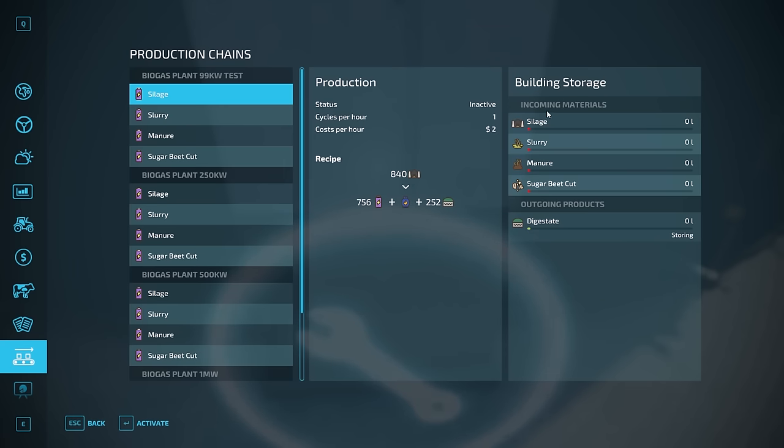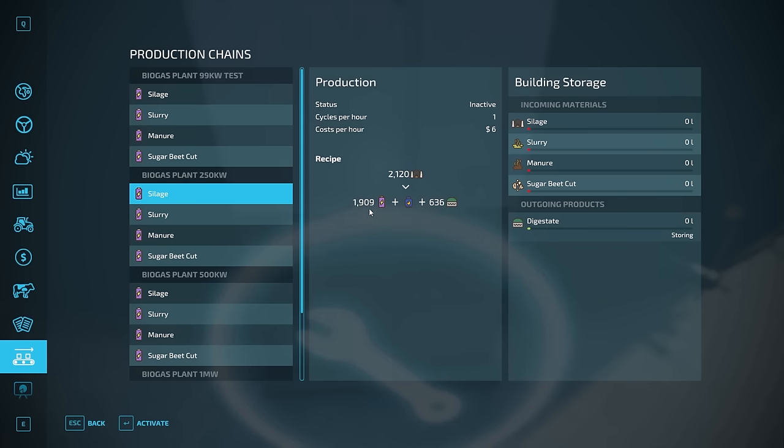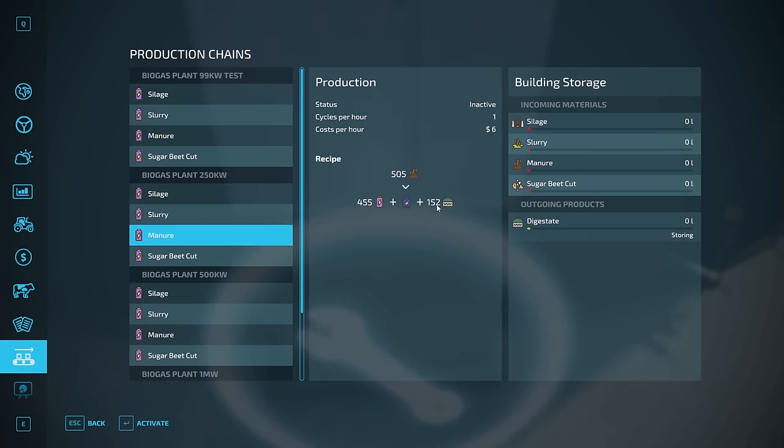Over on the right side — building storage — this tells you how many liters of silage, slurry, manure, and cut sugar beet you have stored inside your facility. The output mode is set to storing, which we'll talk about shortly. Now let's look at the other BGAs. The 250 kW processes 2120 liters of silage to 1909 power and 636 digestate; slurry 505 to 455 and 152; manure 505 to 455 and 152; cut sugar beet 253 to 227 and 76. You can pause the video to look at any of these specific recipes.